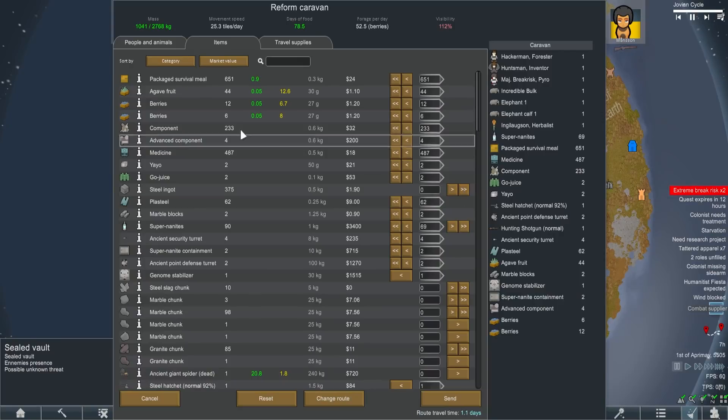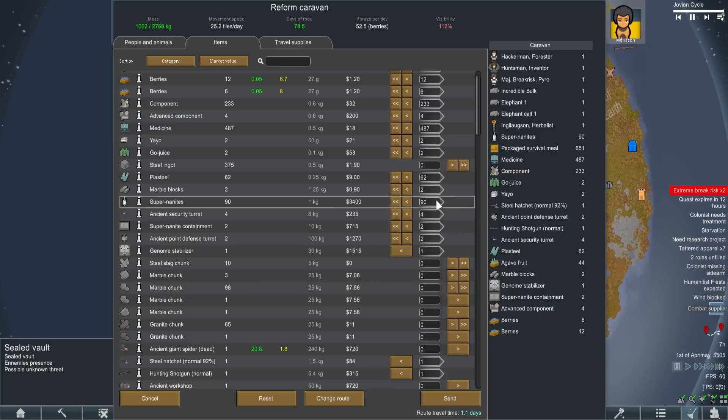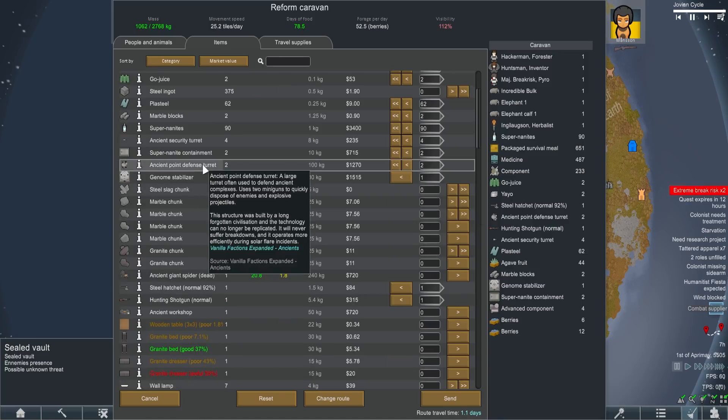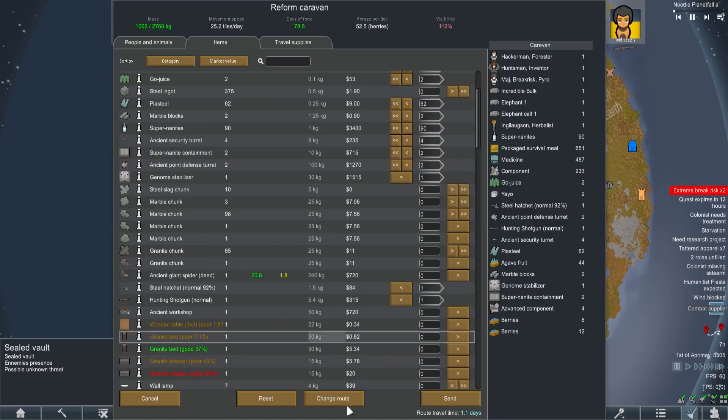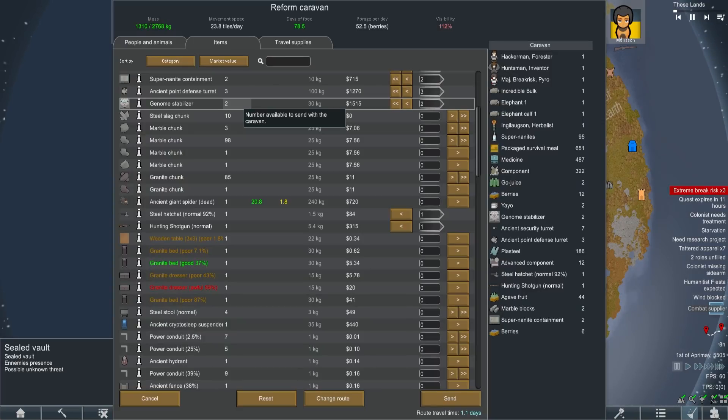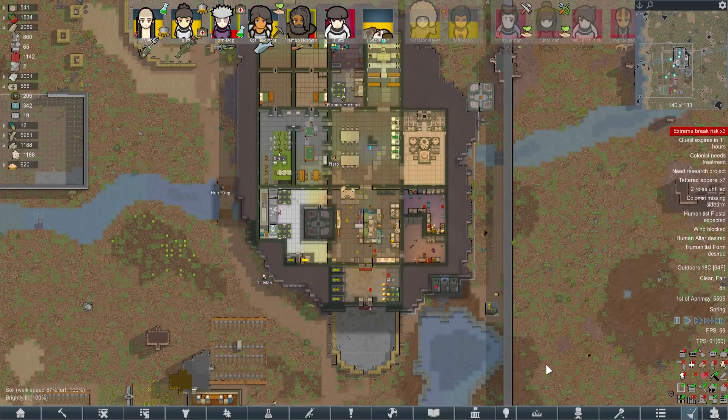We are for sure going to have to load some of these components into the pod - 233 we're bringing back, not to mention the stuff we've already got. We've got 90 super nanites worth 3,400 each. Got the genome stabilizer, the ancient point defense turrets, the super nanite containment - that's everything. I almost forgot to uninstall it. Feels like it's been ages since our last raid too.